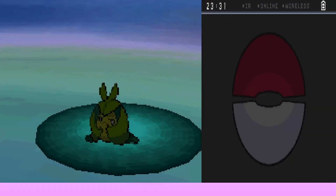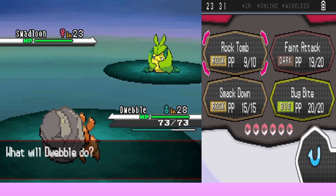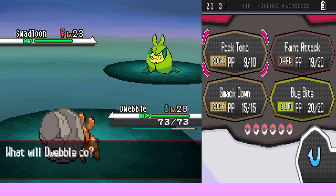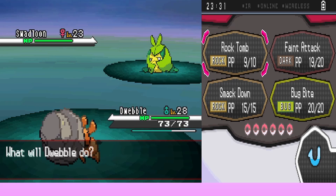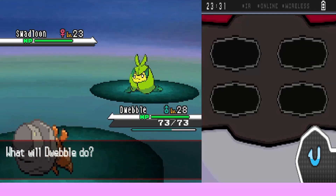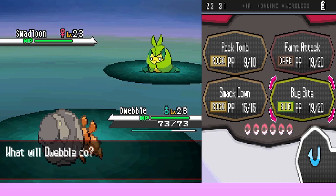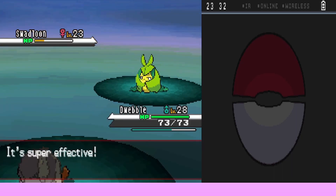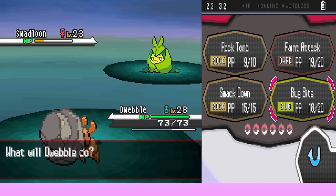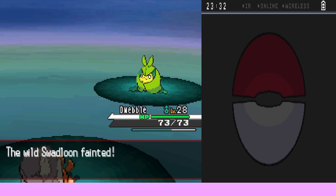Against the Swadloon, they use Bug Bite but it uses Protect. They try again — Protect fails the second time. Bug Bite hits and is super effective but doesn't kill in one. They use Faint Attack next, which does kill it. Swadloon faints and Dwebble gains 494 experience. They move on.